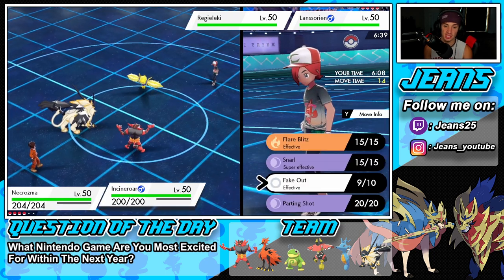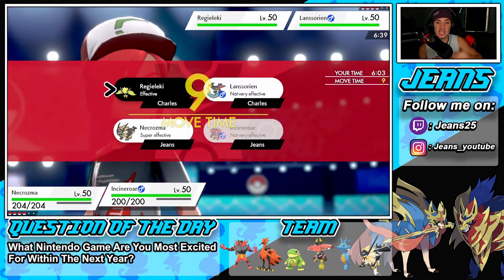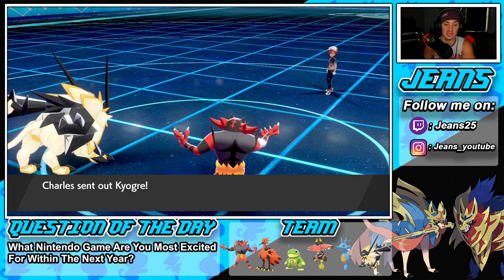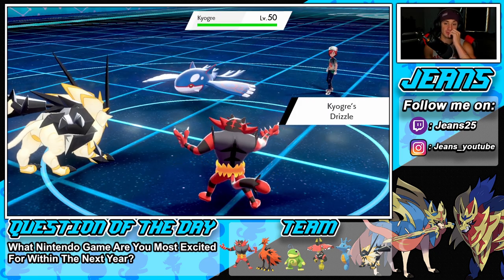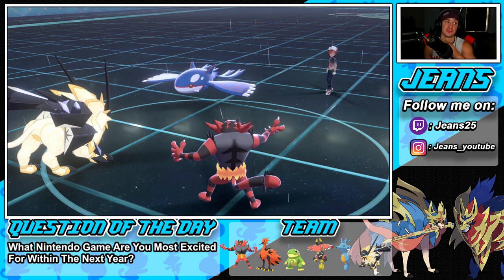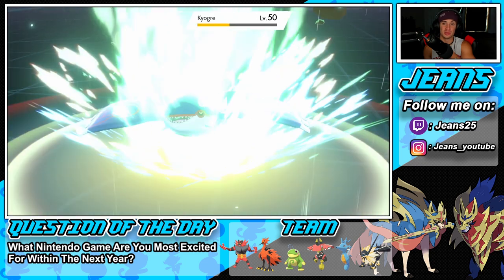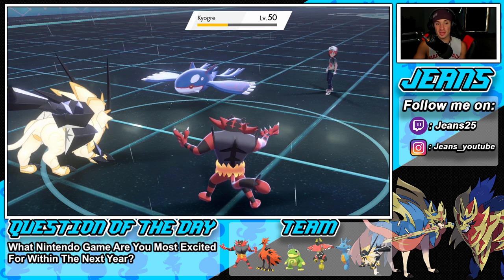We double down into the Regidrago here — trying to get rid of it because it cannot Protect. We know Dragapult is going last this turn so he'll withdraw. Doubling down into Regidrago — let's see how much damage we get. He swaps in Kyogre, which I'm really cool with. I can bring in my Bulu if Phantom Force takes us out, but both attackers are going to do good damage onto Kyogre, which is huge — even if it forces a berry.